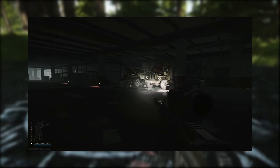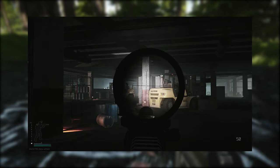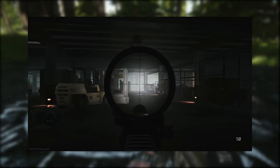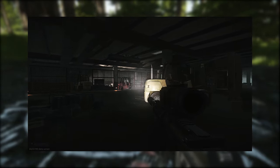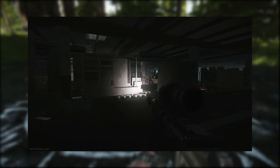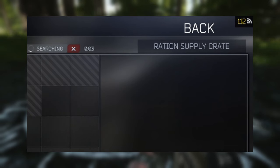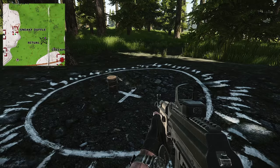Plastic suitcases only spawn on Interchange and in Labs. You can also find them in Russian supply crates, which mainly spawn on Reserve. Underneath the bunker on Reserve there are four little cage areas that all have Russian supply crates, and they are also dotted around the map. You can tell what the container is by looking at the top right — it will say either Technical, Medical, or Russian Supply Crate.